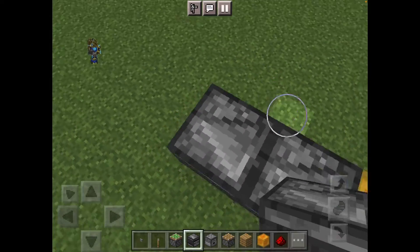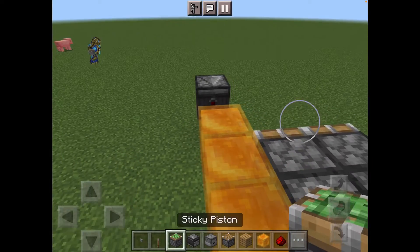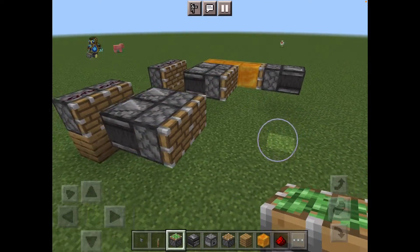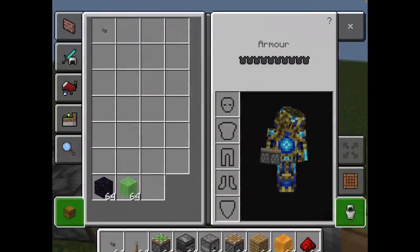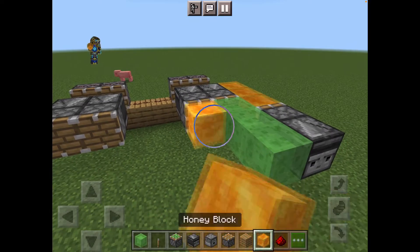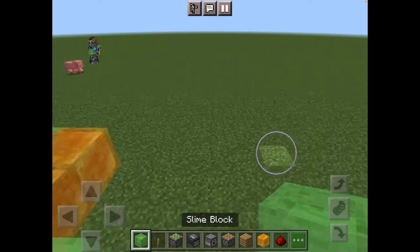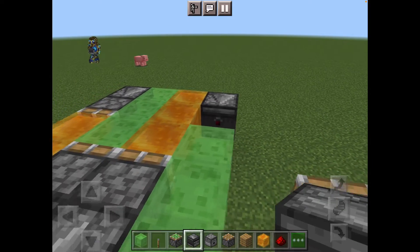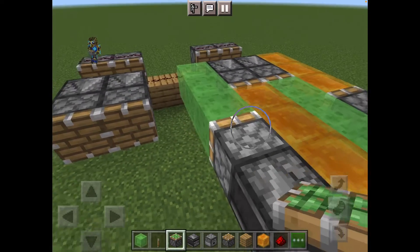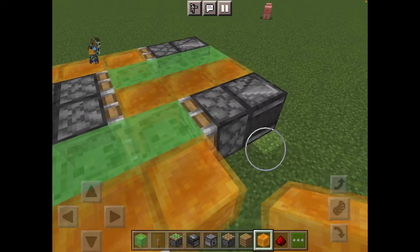Build outwards like so. Then we want to get some slime blocks — place three there. Then place three honey blocks, then three slime blocks again. Then another sticky piston, and then another three honey blocks.